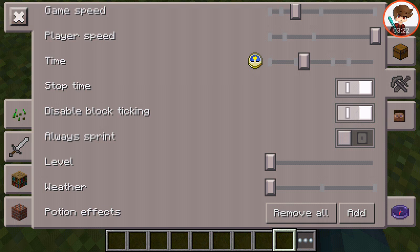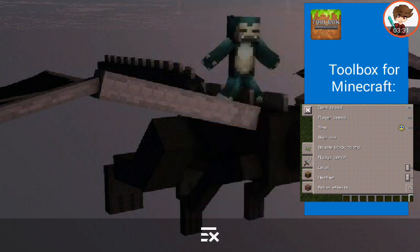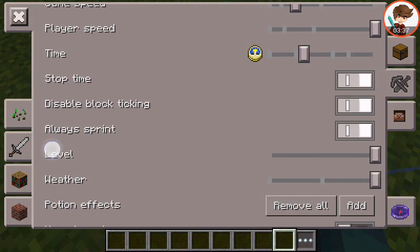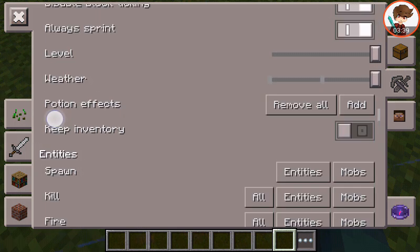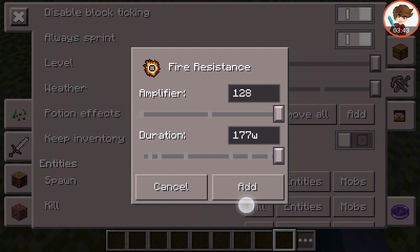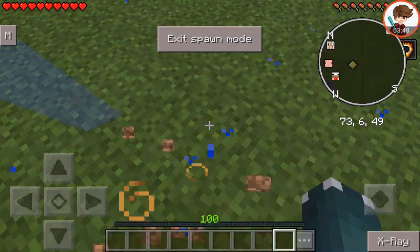Stop time. Disable the back-taking. Always sprint. The level weather. Add potion effects. Keep inventory. Entities.